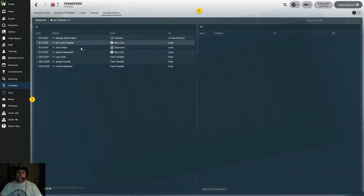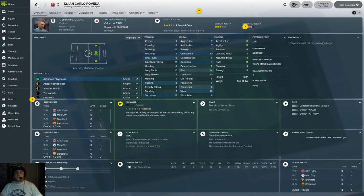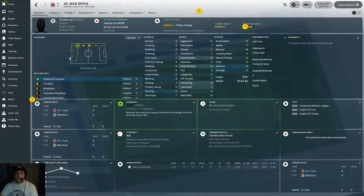We've got seven new signings. Georgia Edmundson is on loan — in real life he's actually at the club on loan too. This is the beta; the official release is out in a couple of weeks. Ian Carlo — if you remember from FM17 he started at Brentford, went to Barcelona, and City bought him. I've managed to get him on loan. Then there's Jack Doyle at left back, also on loan. His physicals are really good — brave player, 17, good work rate, decent tackler.